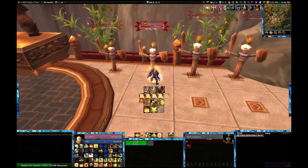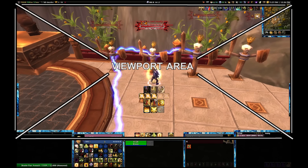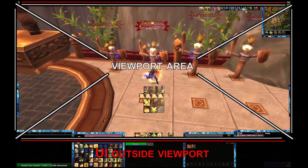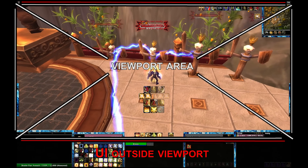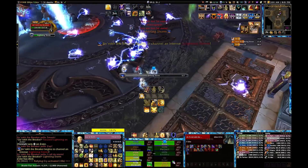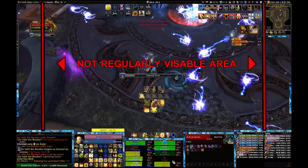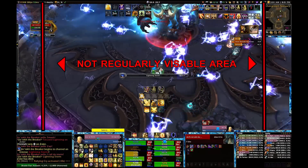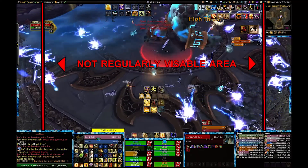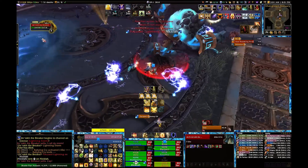Expanding it too much will distort the world altogether, so you need to find a balance. When you look at my UI, you can see that I've expanded my peripheral field of view while also allowing for space for other UI elements without covering vast portions of my screen. Someone may look at my UI and think I've got a lot of stuff covering my screen, but in reality I can see more than they can. I find this particularly helpful in situations where I need to do some in-game dancing.